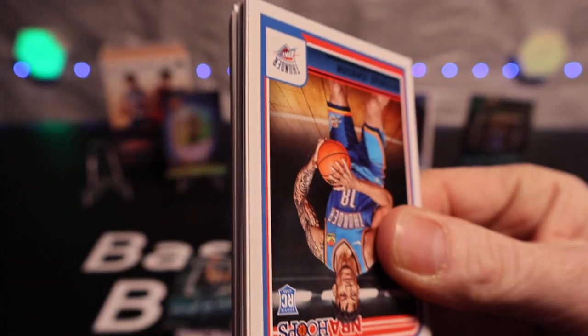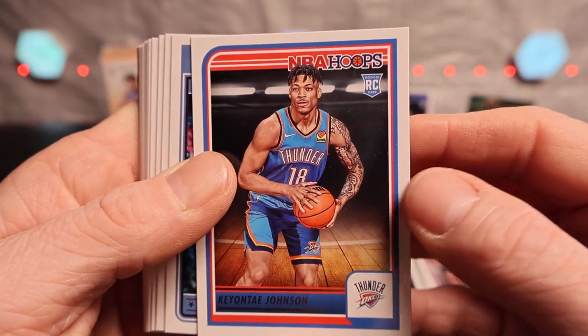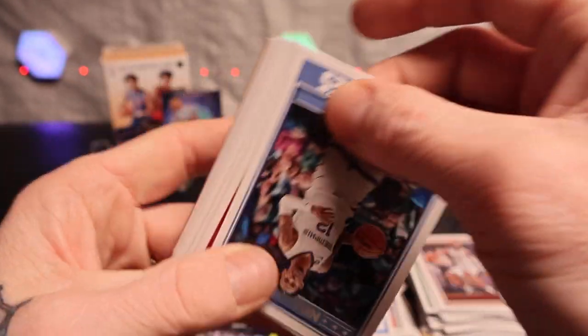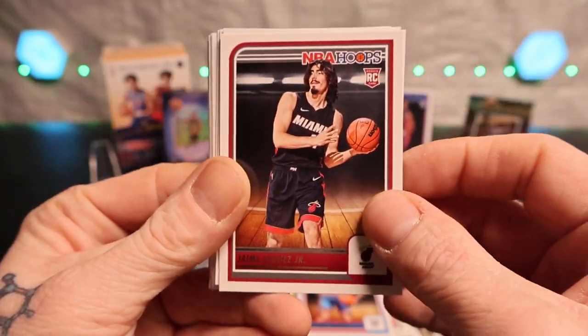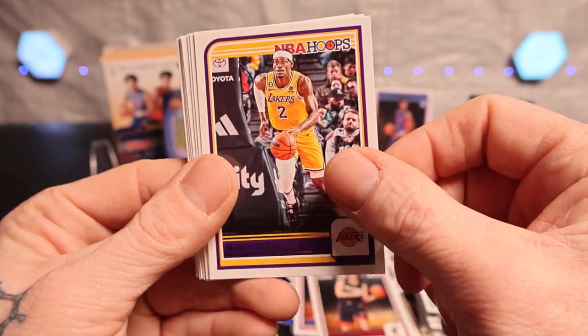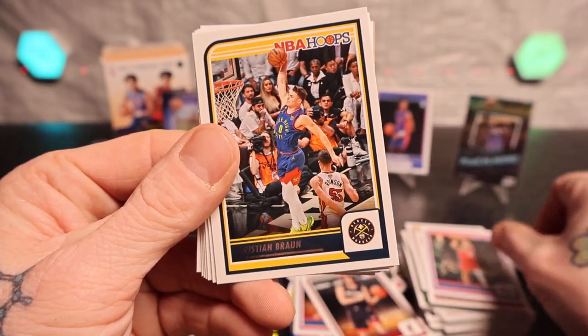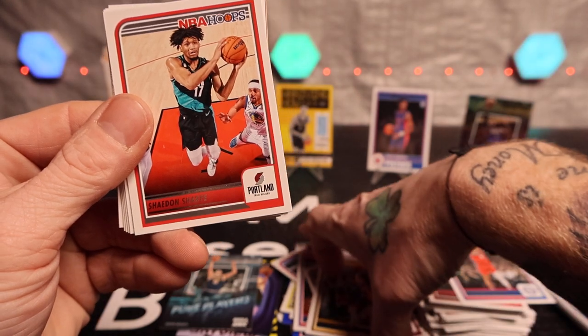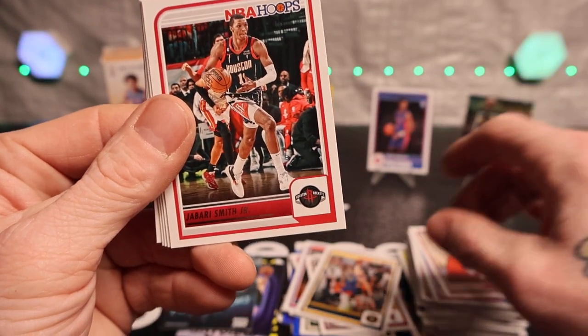We got two more packs left so I can't cut them off too short yet. Keontae Johnson, John Morant. Jamie - we got Jared, Zach LaVine, DeAnthony Melton, Christian Braun - I can't remember how to pronounce his name - we got Shaedon Sharpe.